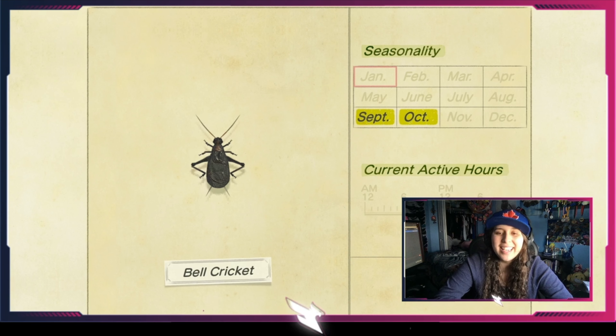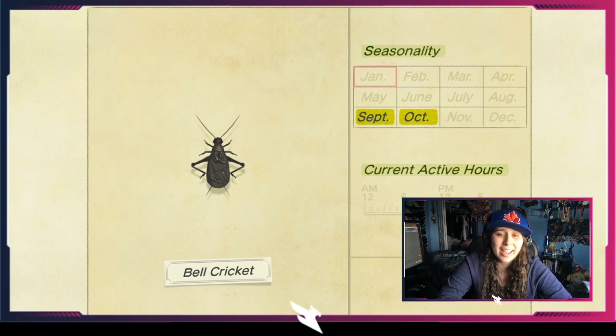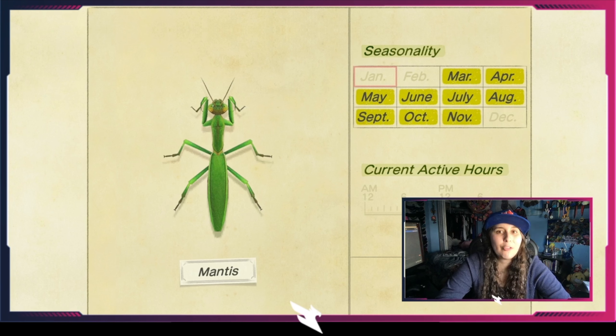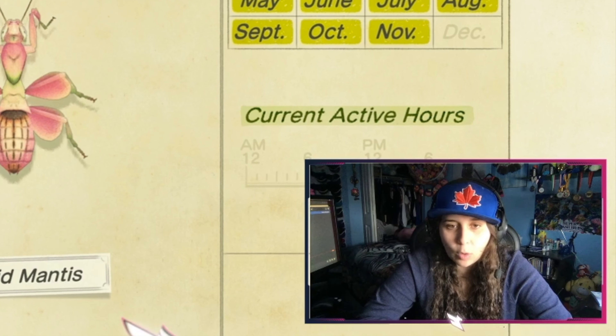The moth is out every single day, all year long, but only at night starting from 7 p.m. until about 4 in the morning. It only spawns near lights — if you have lights or items with lights in your town, that's where you'll see the moth. You can usually find it near Timmy and Tommy's shop or the town hall, where you'll see lights with moths floating around.